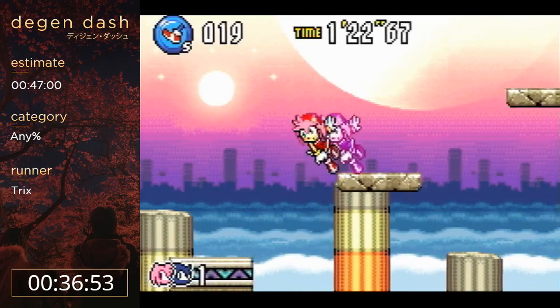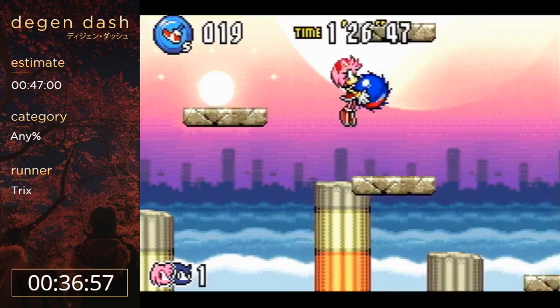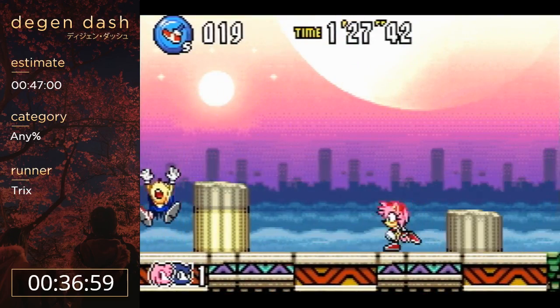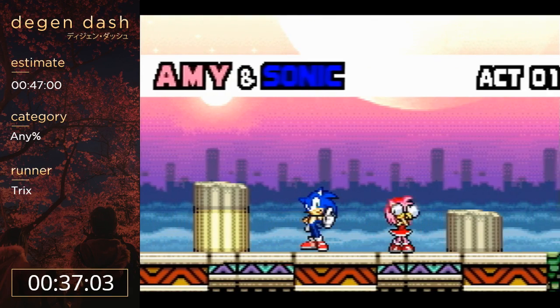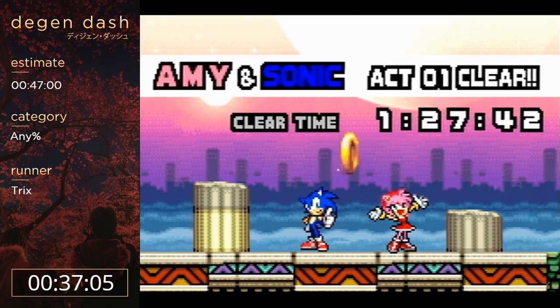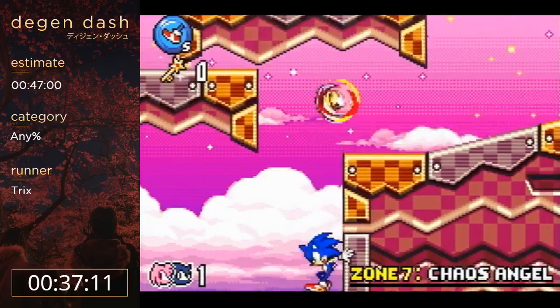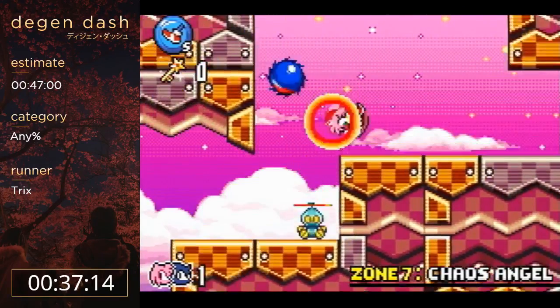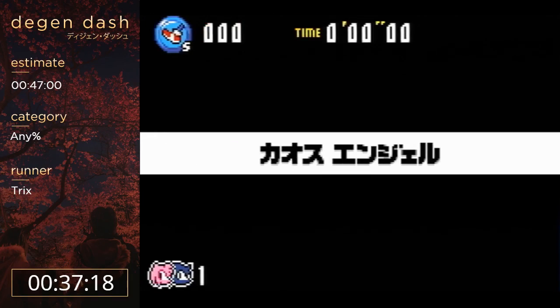This is the scariest part of this level - these platforms are very small and you can easily fall off and die. 127 is a pretty good time there, so I'm happy with how that went. Chaos 2 is probably a little harder than that stage. If you know the layouts of the levels, it's got some pretty interesting skips and a pretty interesting route here.